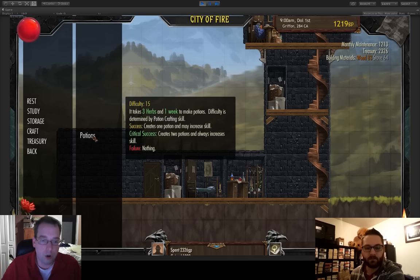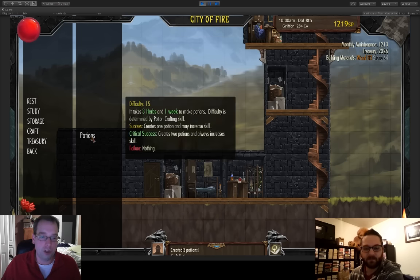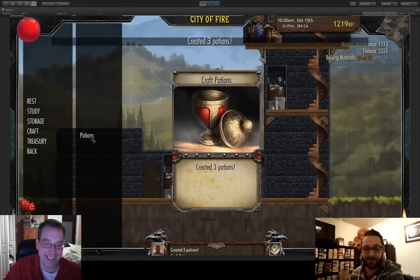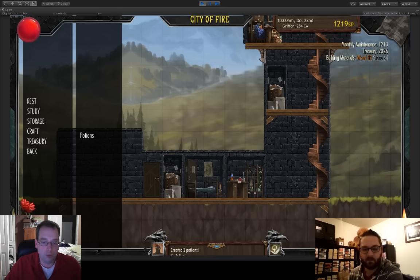Now because we have a potion workshop, we can craft potions. The tooltip tells you everything: it takes three herbs and one week to make potions, the difficulty is determined by your potion crafting skill, and it tells you what happens on success, critical success, or failure. I click on that and it rolls some d20s — I got three potions! The difficulty of making a potion is currently 15, based on my skill, and it rolled three d20s.